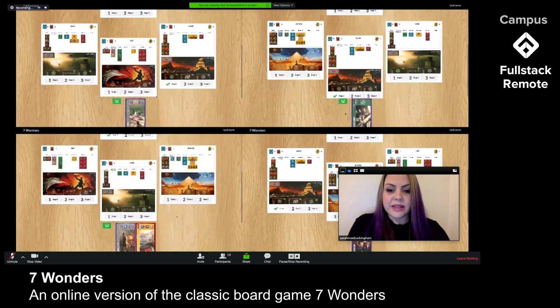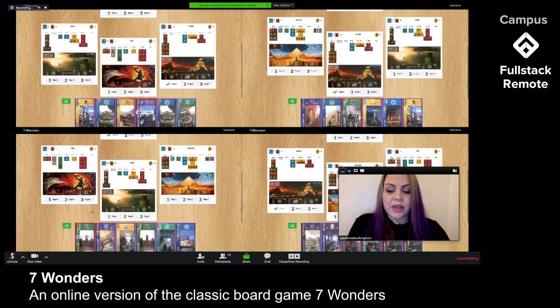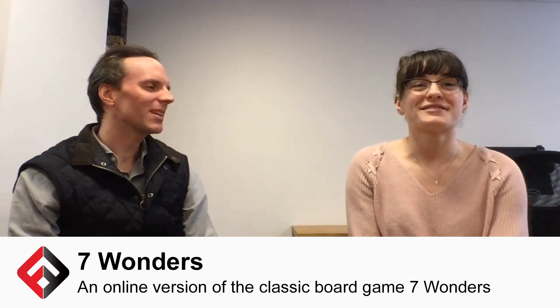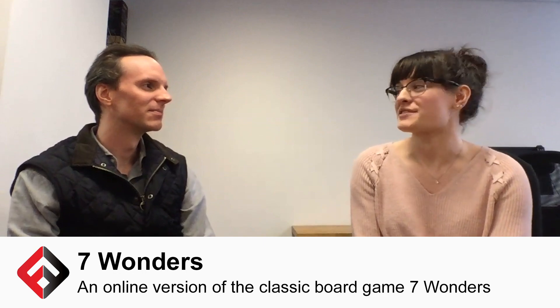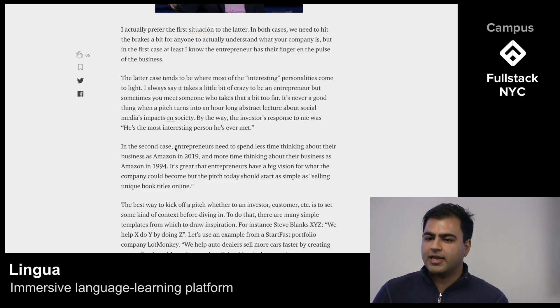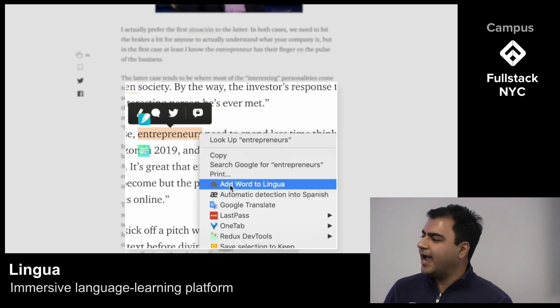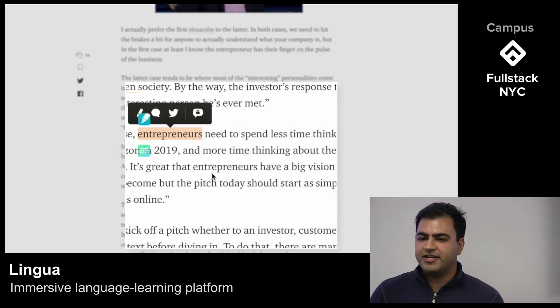It eliminates the need to manually calculate points, with logic and features we created that calculate all of the moves for you. I love seeing so many different games. For some projects, you can highlight words or phrases that you want to learn in another language and add them to Lingua.